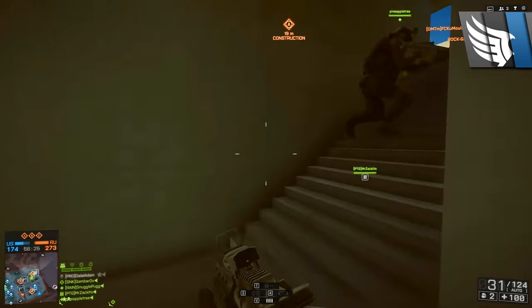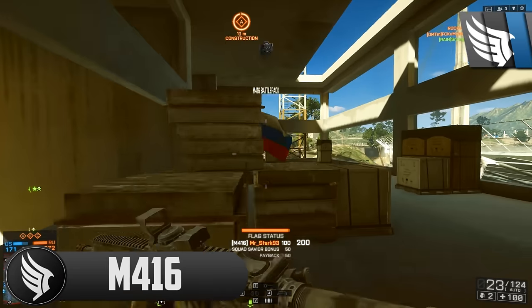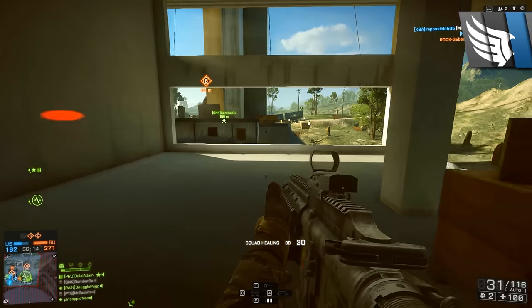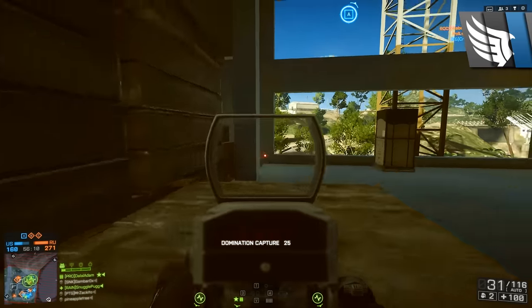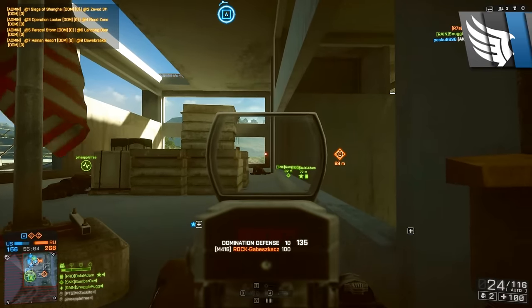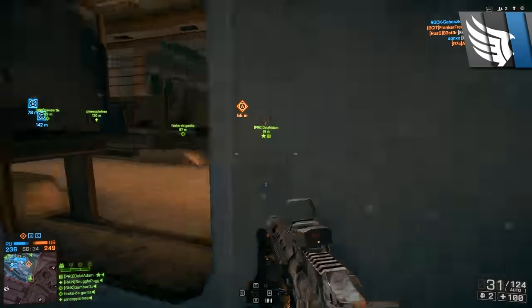Now at number 4 we have got the M416. This gun is quite well balanced, I think. It's pretty decent at close range and also pretty good at medium range. It's got that sort of good blend of fire rate, reload speed, and muzzle velocity. Fire rate is 750 rounds per minute, which is pretty fast — faster than a lot of the other assault rifles.